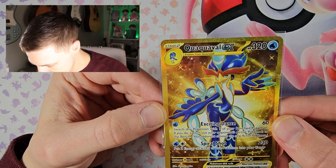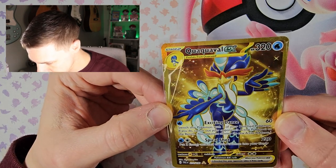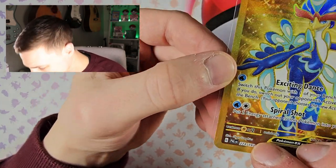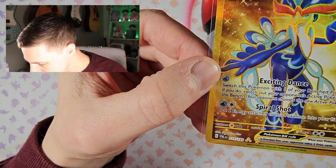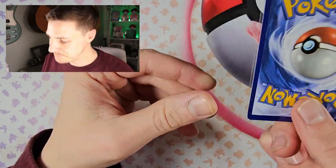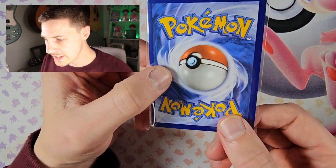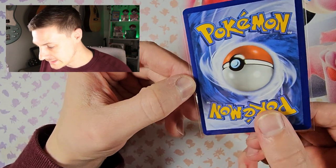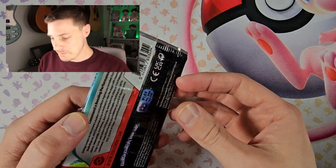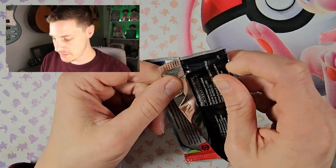I think that is a pretty clean card, maybe a little ding on the bottom corner, centering slightly left to right — you can see it on the back there. Alright, cool. Moving on to the second pack, see how we can do here.